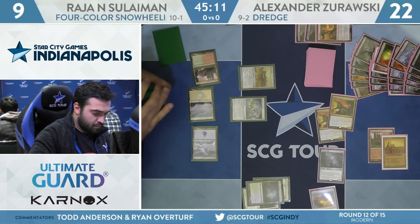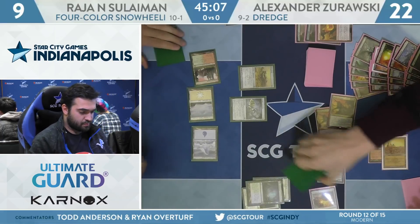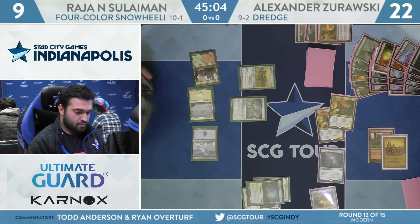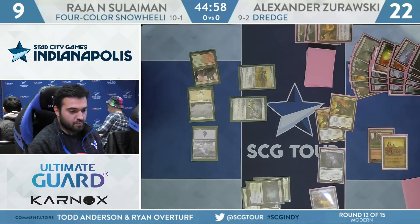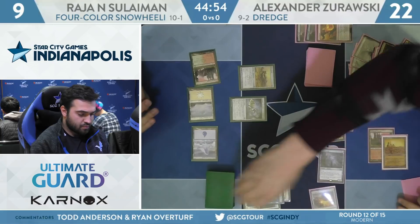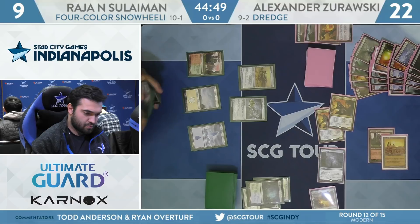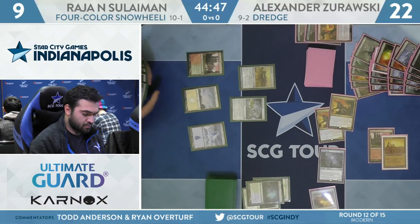Unfortunately for Zorowski, we're going to see a Felidar Guardian this turn blinking the Batterskull and creating a defense that was previously shattered. No third land for Zorowski, so it was a real decision between Life from the Loam and Conflagrate. Passes at 22 off the City of Brass. Suleiman will fetch to nine for Stomping Ground end step. Not positive we've seen a Forgotten Cave in Zorowski's graveyard just yet, so not casting the Life from the Loam makes a little bit more sense.